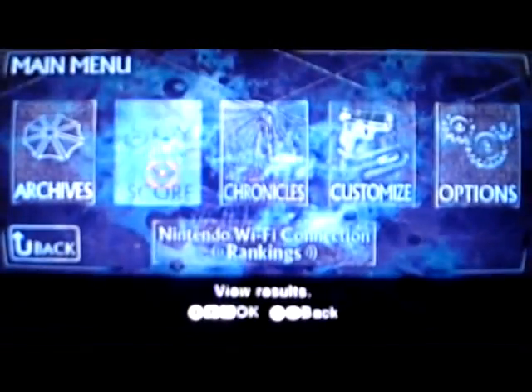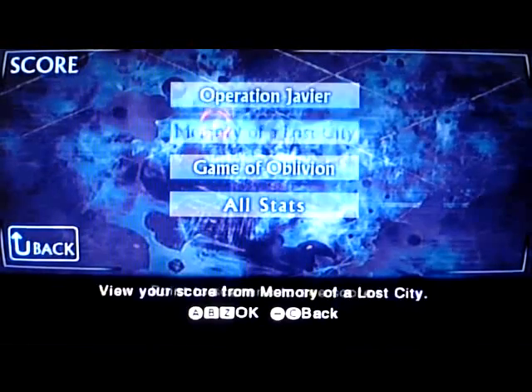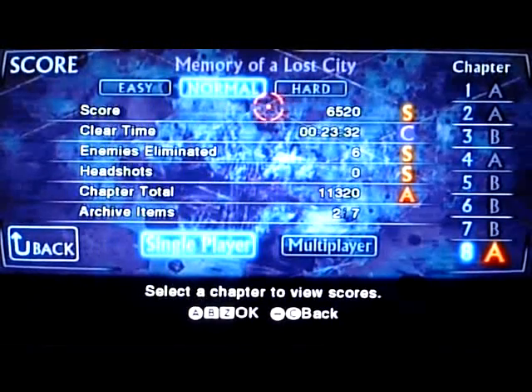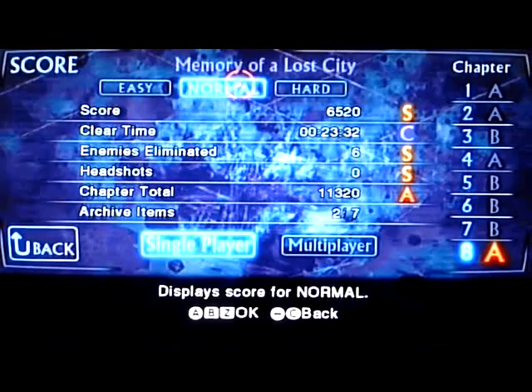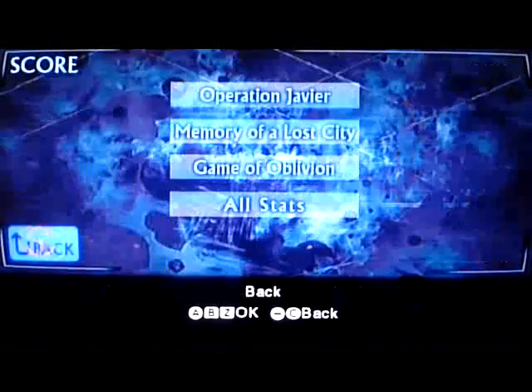Jumping back out — the Score section works pretty much with every level that you do. You can see what you've done in every section of the game. If I go into Lost City, it tells you what you've done on Normal. You've got Easy, Normal, and Hard difficulty. Each chapter is rated by difficulty and you can see your score for each level. The game can also be played in single player and multiplayer.